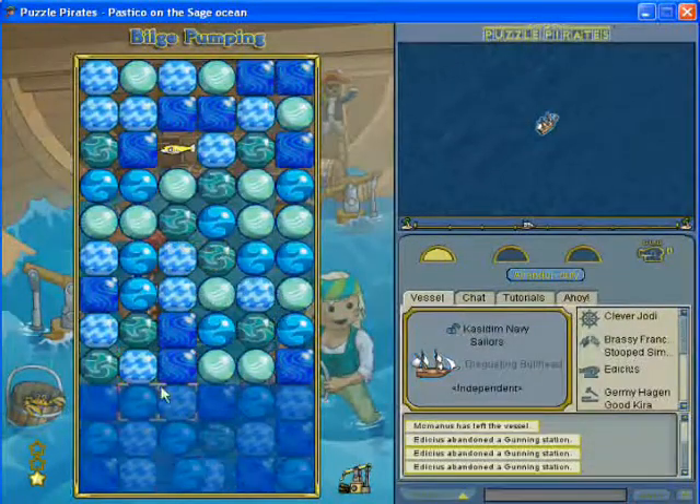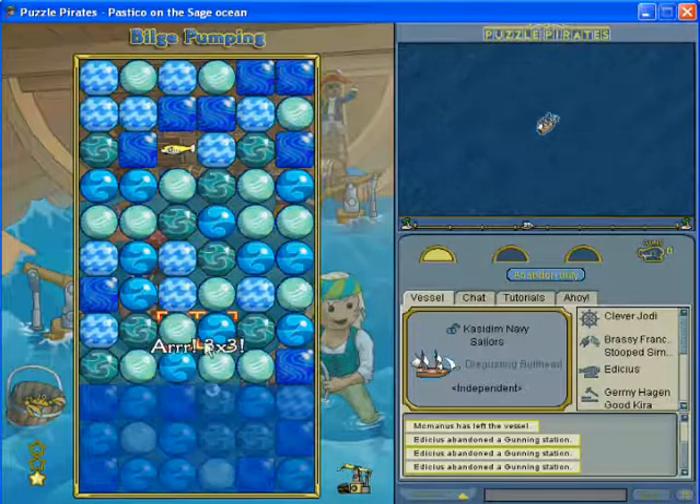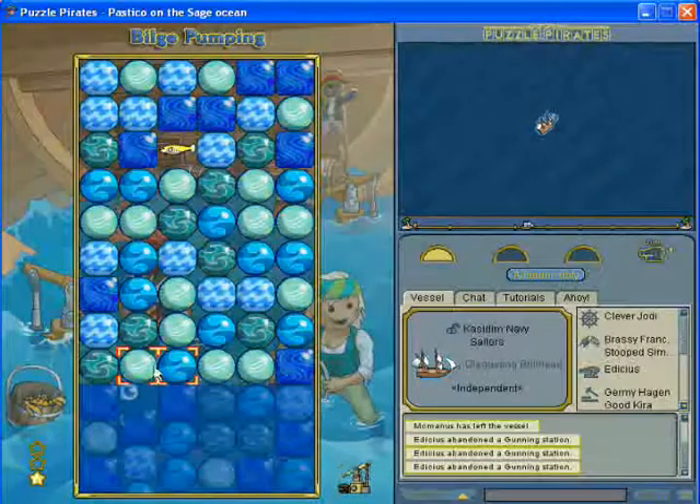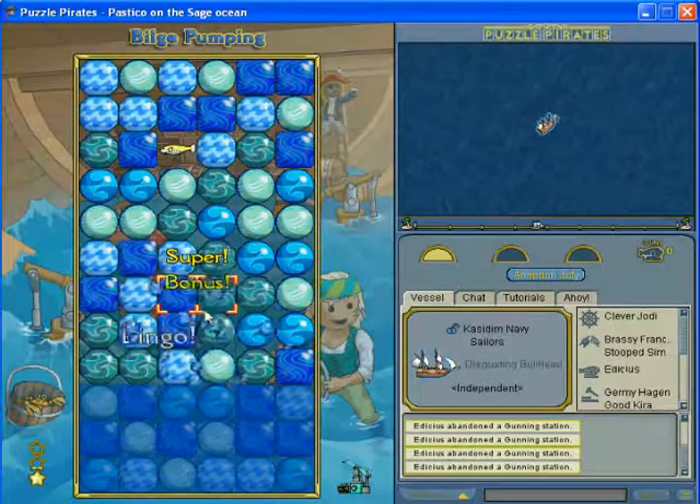When you get jellyfish, try to jellyfish around where there's the most color. That way, that's a good opportunity for bingos, and if you can get bingos from that, just keep doing that and then you get incredibles.